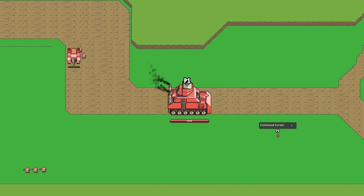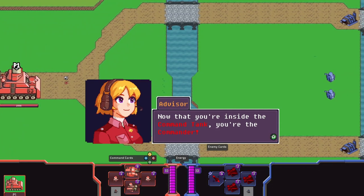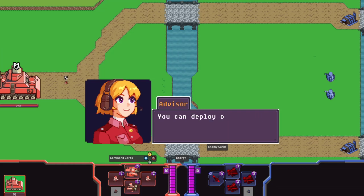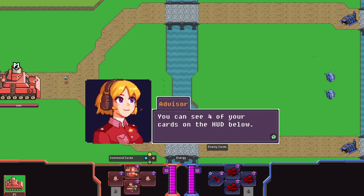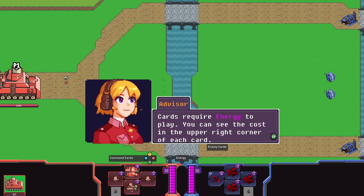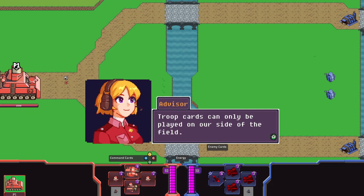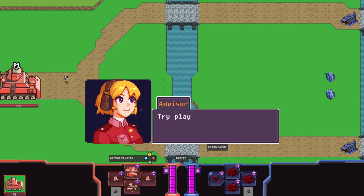Inside the command tank I'm not driving — I'm controlling the command cursor. This is where the deck builder elements come in. I've got cards drawn at the bottom assigned to buttons. As the commander, you control the command cursor and deploy troops by playing cards. Each face button corresponds to a card in your hand; cards require energy to play, with the cost shown in the upper right corner. That little grey icon at the bottom looks like the next card to come up, replacing one I pick.